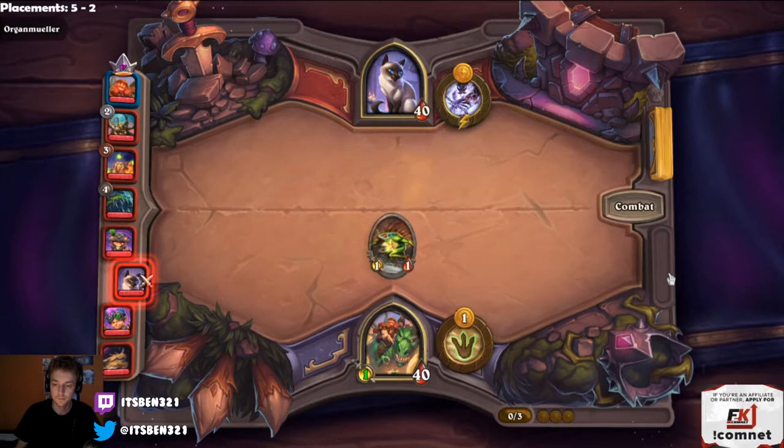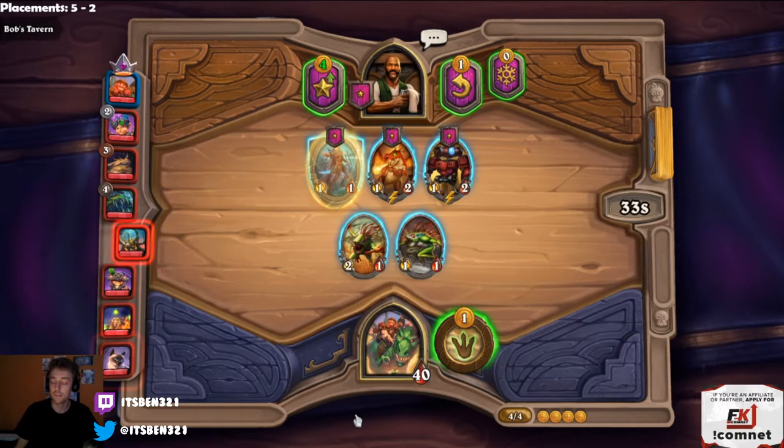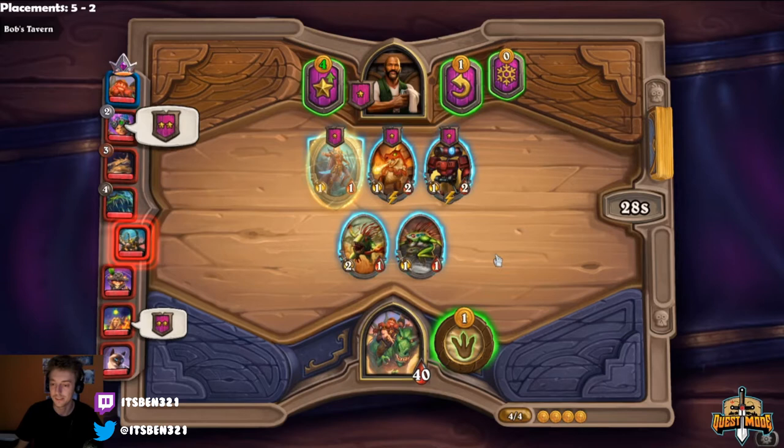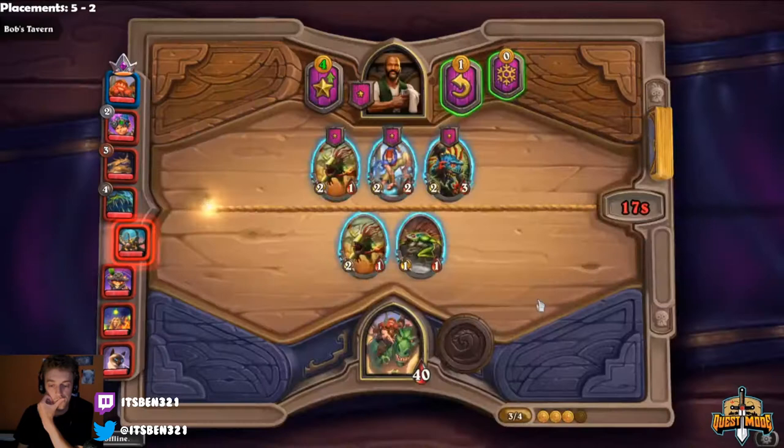Or you could triple into 3-stars to look for murloc buffs, but I'm not a huge fan of that. If I can go for a 4-star, I'd rather do that than a 3-star, because if we go for 4 that means we have to level to tier 3, so I can just roll buffs instead — that's much better than trying to triple into it.